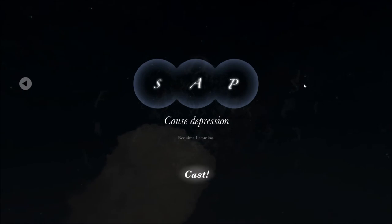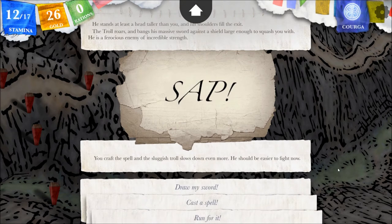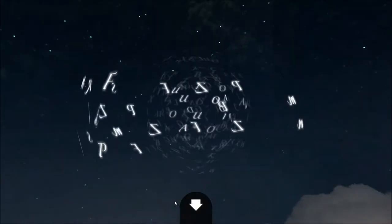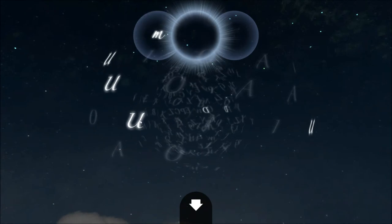Let's try cause depression. I'm curious, partially because we've never used a spell before. You craft the spell and the sluggish troll slows down even more. He should be easier to fight now. I can still cast another spell.